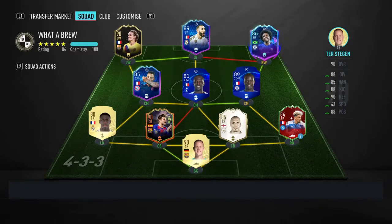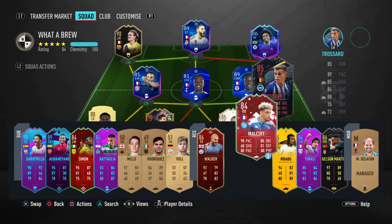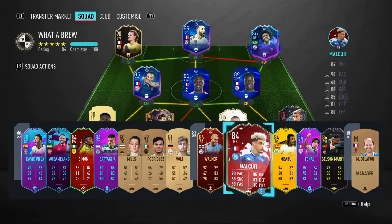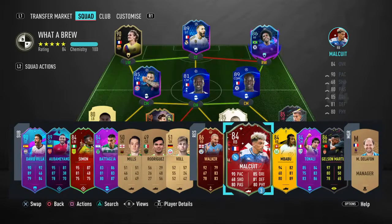Here's the team I'm going to be using with his loan version. Comparing him to Mbapu - pretty sure everyone has Mbapu since he's an objective - Mbapu has better pace and shooting, same passing, worse dribbling, same defending, and much better physical. Mbapu is six foot with high-medium work rates, whereas Malcuit is 5'10 with high-medium, and they're both right footed.